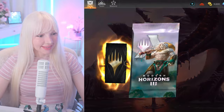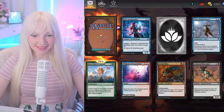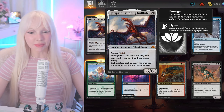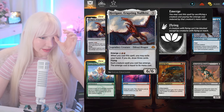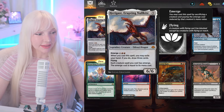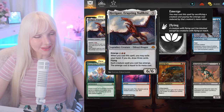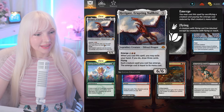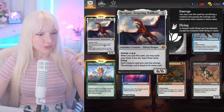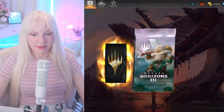What is your cosplay idea? To be a Sneaky Snacker? Oh — what an Eldrazi dragon! What set was this from? I don't know what I've been doing the past nine or ten years. When you cast a spell, you may exile your hand — if you do, draw three cards. Flying. Each creature spell you cast has emerge, and the emerge cost is equal to its mana cost.